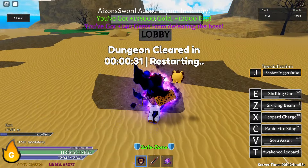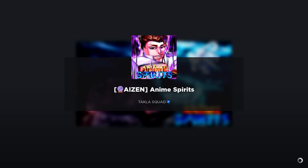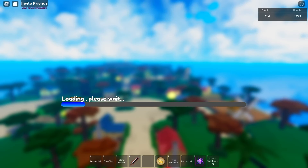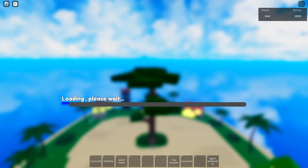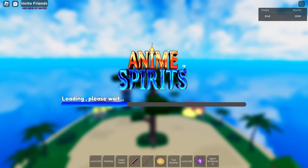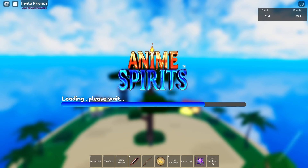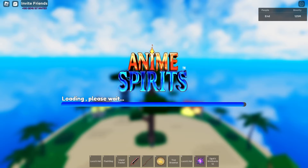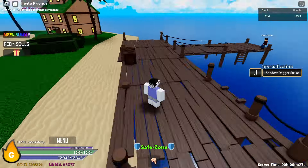Alright, we got the sword! Let's go back to the lobby and check how many shards we need to awaken the Aizen Sword. It didn't take as long as I thought — we got the pants, we got the sword, and we got one shard. Now we just need to check how many shards are required and maybe try to get the cloak as well, just for collection.